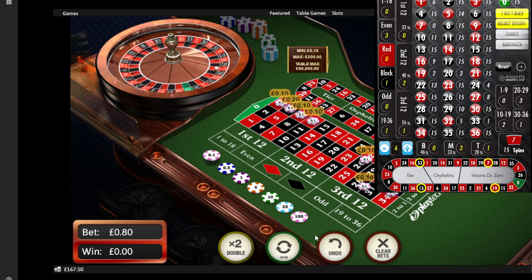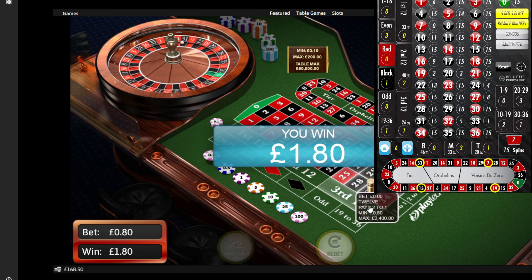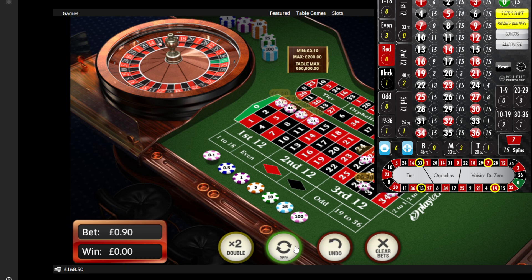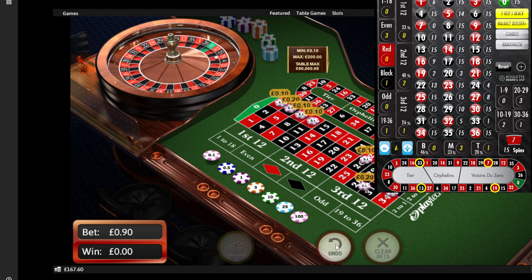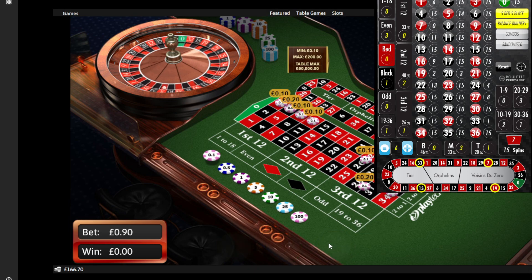Seven — re-bet. So we'd expect to win on this spin, or lose for the next five. 31 is a win — fantastic! Re-bet. Now we expect to win within the next three spins. If we don't hit on this spin or the next spin, we will lose for five spins unless something drastically changes. Eight — re-bet, spin.